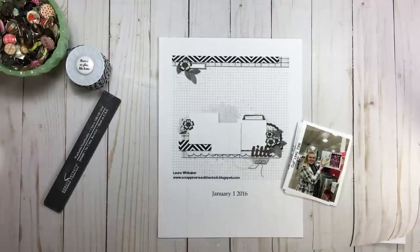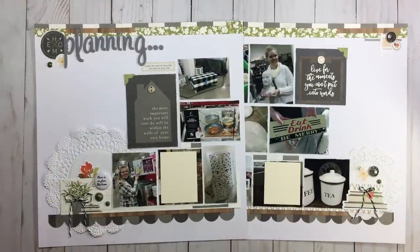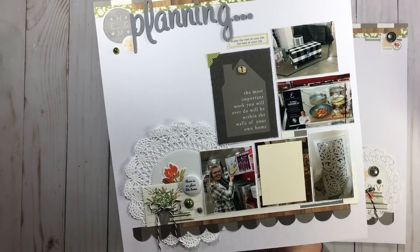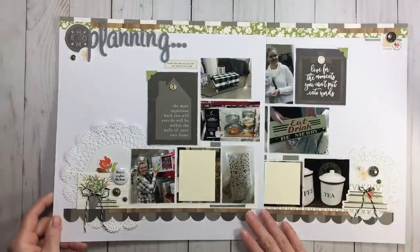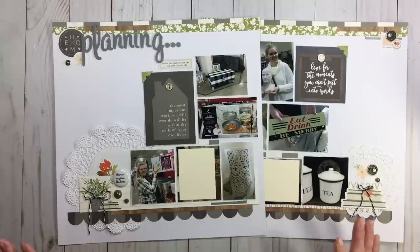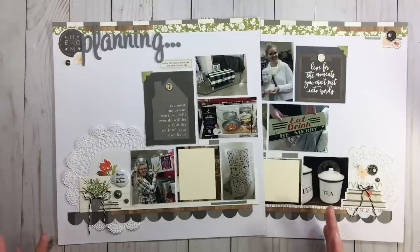I'm back with my finished two-page spread using the load prompt 'There's no place like home.' You can see that flare right there — there's no place like home — which is absolutely perfect, and it's right beside my little one. She is where I feel most at home. One thing: there will be a load event coming up in May — you can pay $50 to attend and get layout and story ideas, or become a Scrap Happy member and have those load events included in your yearly membership.